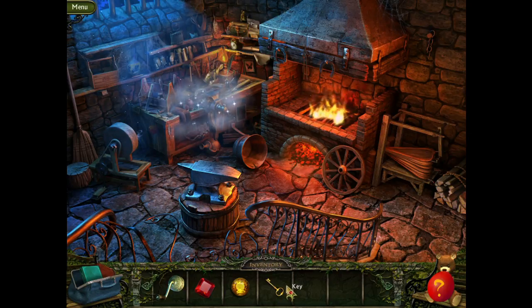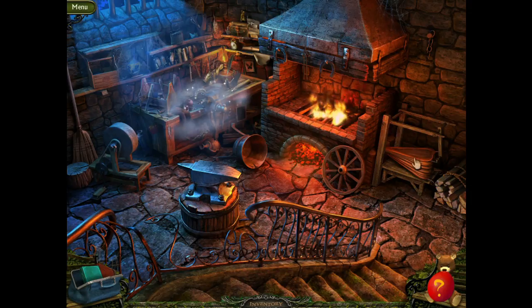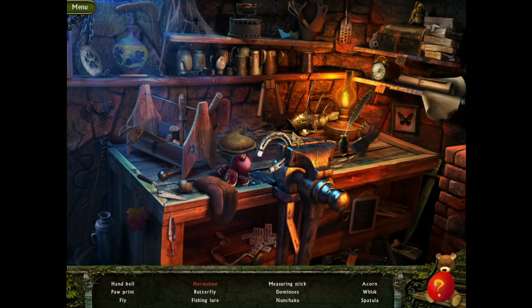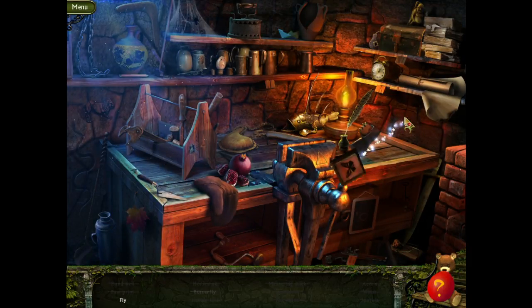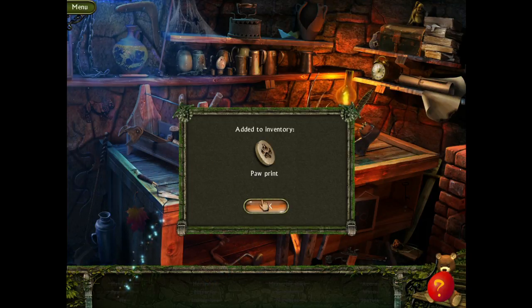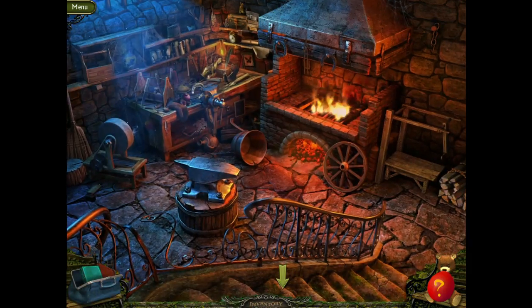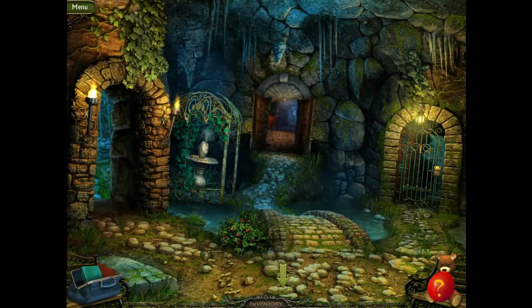Forging an iron hook from the rod that we got, and we fixed the bellows — we can take those! We have bellows now. Let's see what we get from this scene. We have the other paw print, so that means we can get past the dogs.